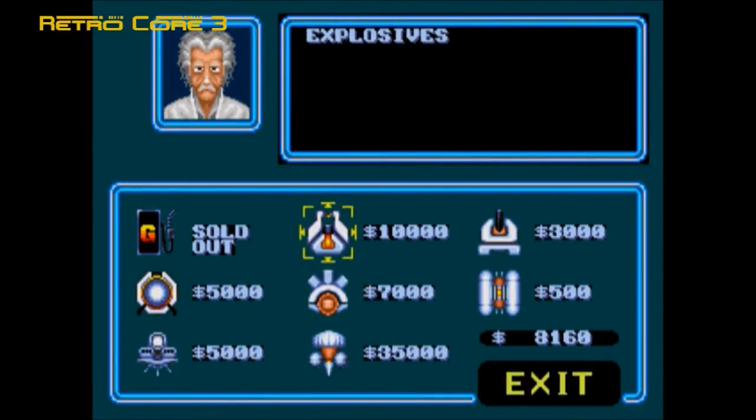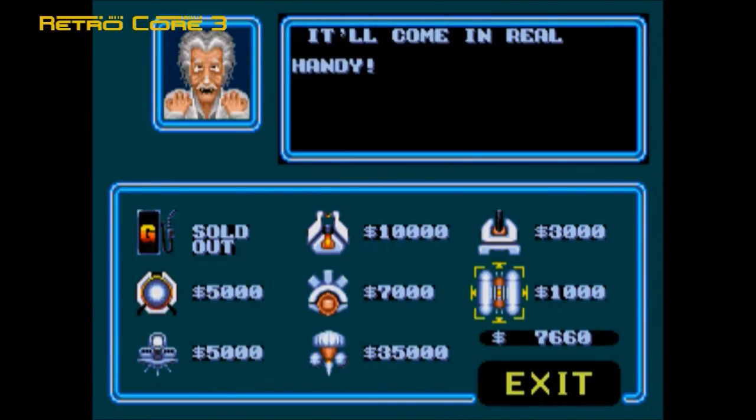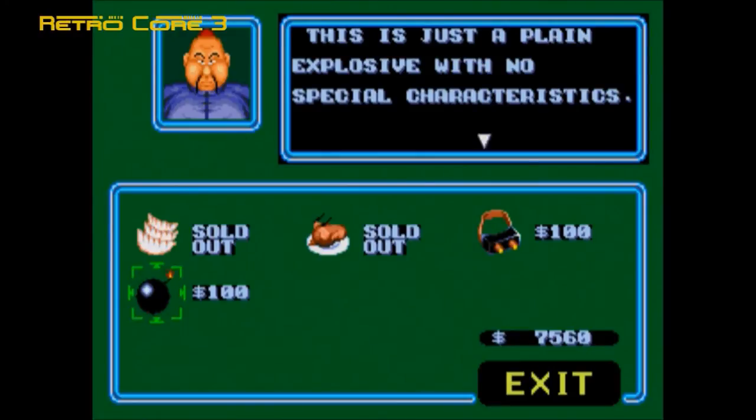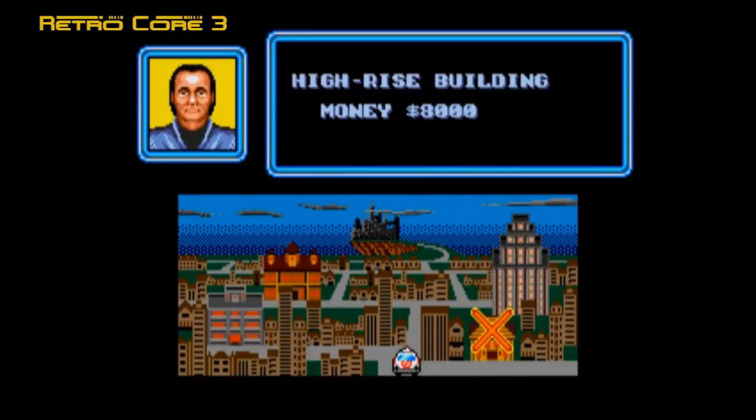In the shops you can buy various weapon upgrades for your proton pack, as well as food and accessories such as bombs and night vision goggles. Also, from completing the first stage, you can now choose what stage you want to go to next, which is very handy.